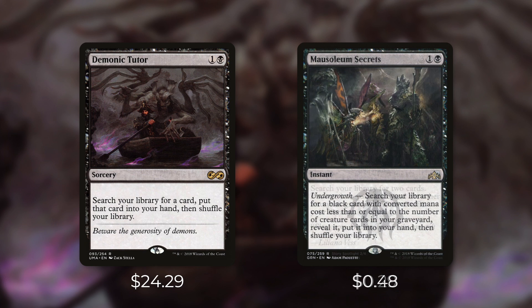For the right deck another one to consider is Mausoleum Secrets. It's an instant for one and a black with undergrowth — you search your library for a black card with converted mana cost less than or equal to the number of creature cards in your graveyard, reveal it, and put it into your hand. It has the exact same converted mana cost as Demonic Tutor, and on top of that it's an instant. But it's completely dependent on having creatures in your graveyard, and you're limited to searching for black cards only. Still, with the right deck this is a very efficient and effective tutor. I recently did a deck tech on Sir Conrad and this card is fantastic in it. At just $0.48 it's very affordable.